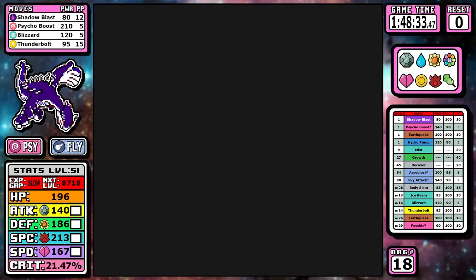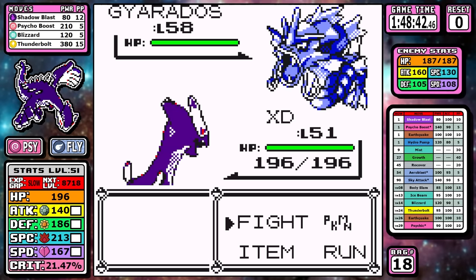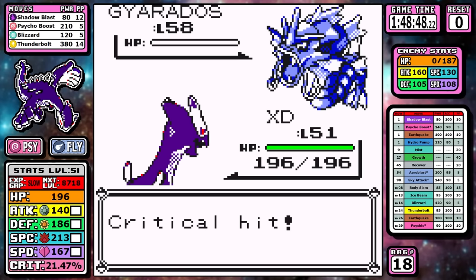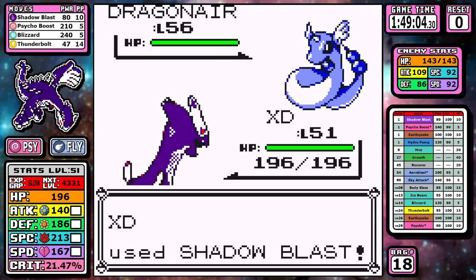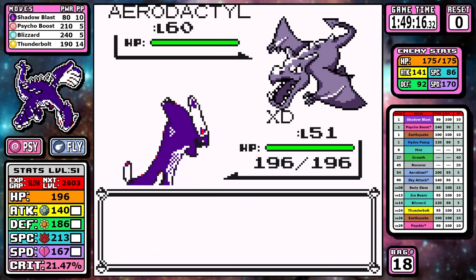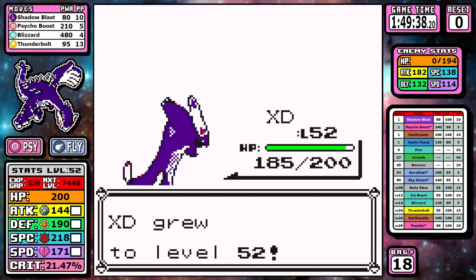Gyarados and the Lance fight in general is going to be really simple — we have Thunderbolt, it goes down. I had a cool experience in earlier routing where I'd be level 53 here, knock out Gyarados, hit level 54, and learn Arrow Blast replacing Thunderbolt — it felt really great — but I used the earlier candies and we're just at a lower level now. The only imperfection is that we don't outspeed Aerodactyl, but I'd rather save the time not picking up Carboses than outspeeding Aerodactyl for no reason. With Blizzard, you get the gist — it's clean, it's fast, and now it's time for the Champion.